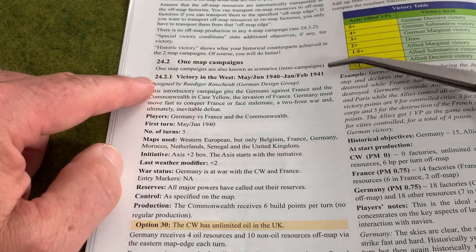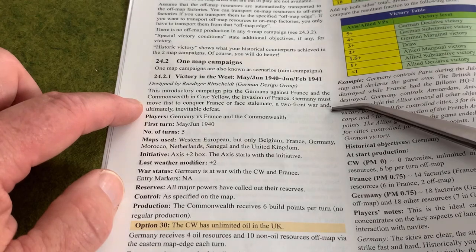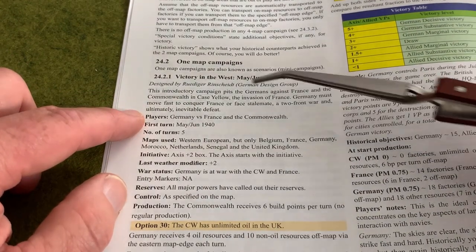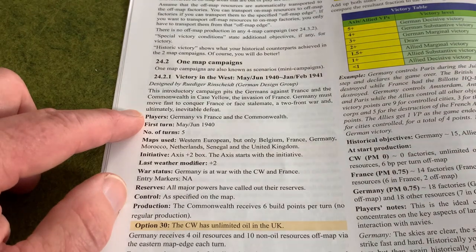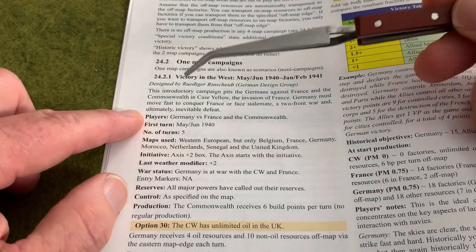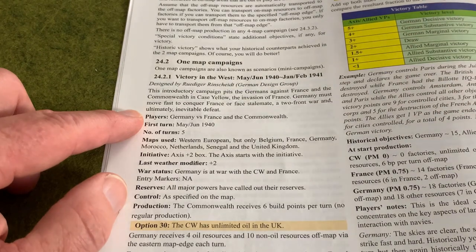The one we're interested in today is Victory in the West. You can see it gives you a short little introduction about the scenario and shows you the players - Germany versus France and the Commonwealth. This would be a very good two-player game and an excellent learning game. You could potentially play it with up to three players, with one as Germany, one as France, and one as the Commonwealth.